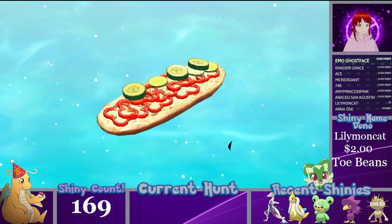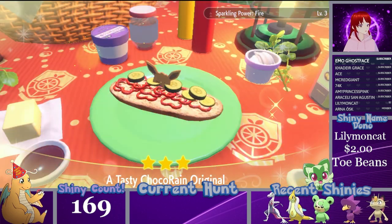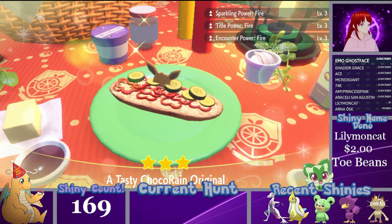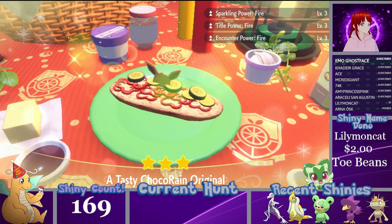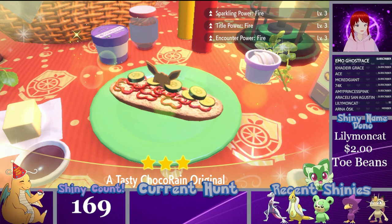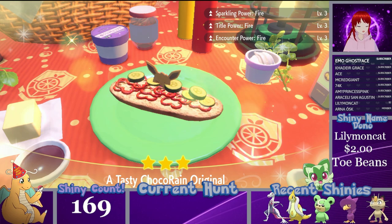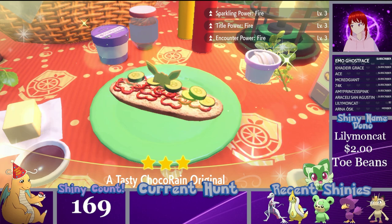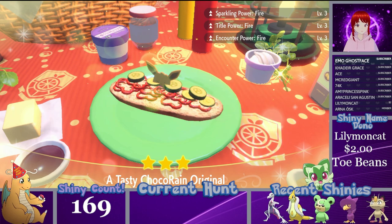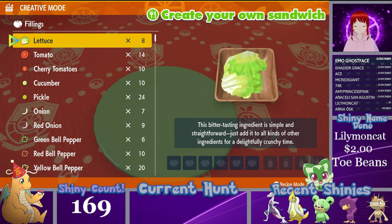There are a couple other recipes for this that I know and I will show you the rest of them. As you can see, we have Sparkling Power Fire Level 3, Title Power Fire Level 3, and Encounter Power Fire Level 3. So that is the first recipe — the pickle and cucumber with red pepper for fire.